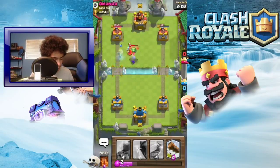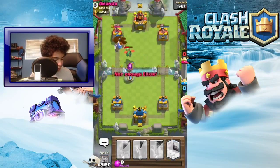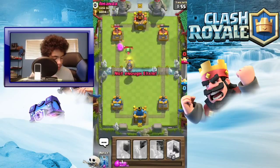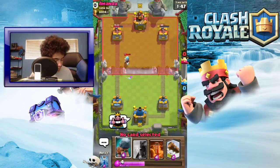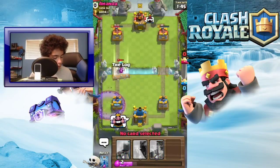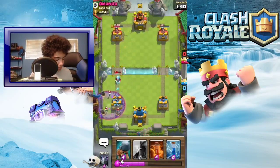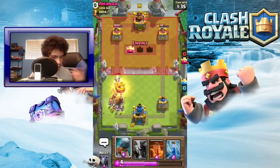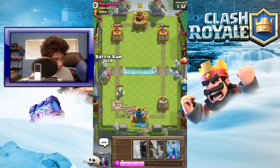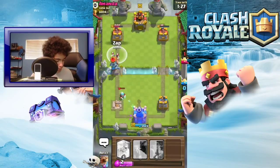I can basically just log it now but I'm going to go for the other tower since that'll be easy. The Royal Ghost is really good - I've always wanted it. When it came out everyone said it's really good, and at least it's a good card that Supercell made, instead of like the flying machine and the barbarian barrel which are pretty trash. The Royal Ghost is probably one of my favorites at the moment.